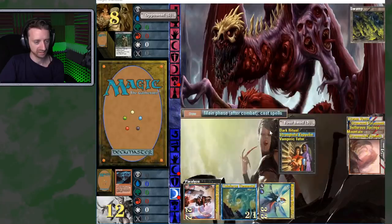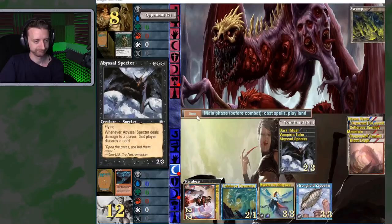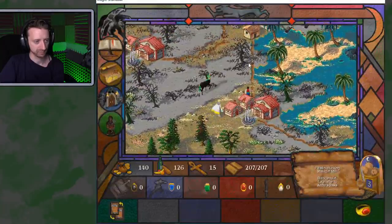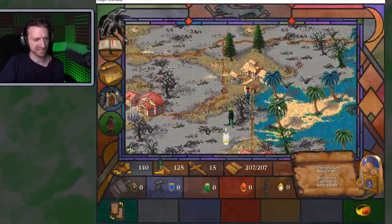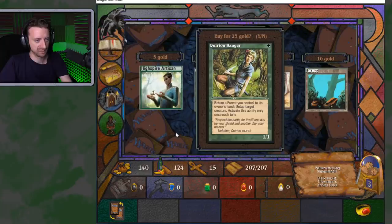Untap the Tideforce Elemental and we'll play a Stronghold Zeppelin. Death. Alright, cool. You didn't give me any stuff — that's some shit. High Spider Artisan, or Korean Ranger. Dumb.